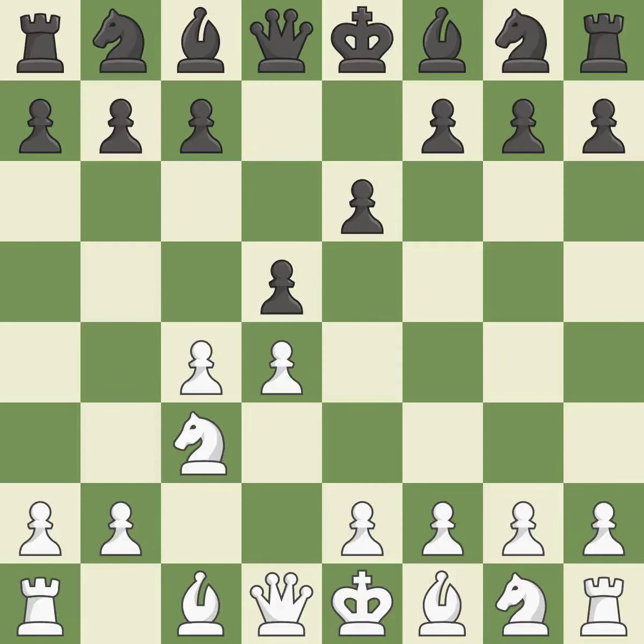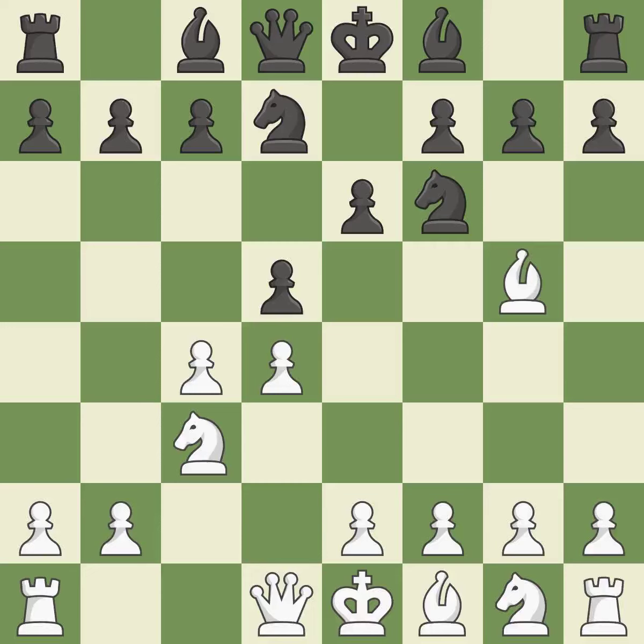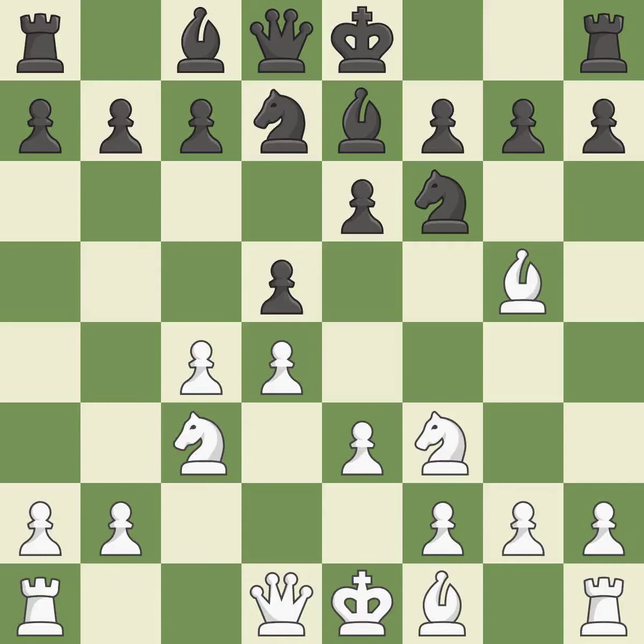This develops a knight from its starting square, activating it. NF6 defends the d5 pawn and controls the e4 square. BG5 develops the bishop and pins the knight on f6 — the knight cannot move without losing the queen. NBD7 develops the knight toward the center and defends the knight on f6. E3 supports the d4 pawn and allows the light-squared bishop to develop.